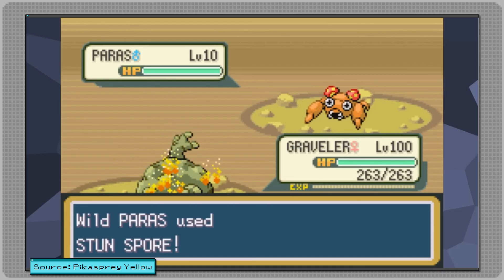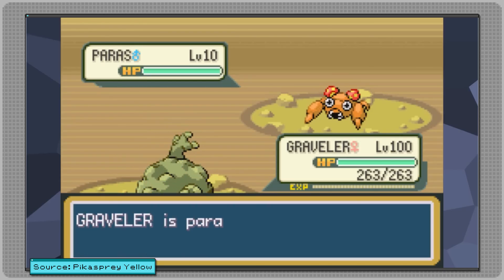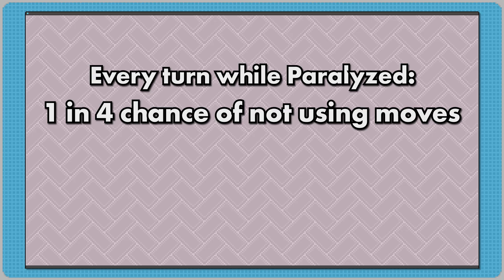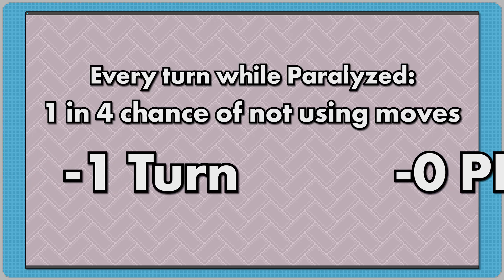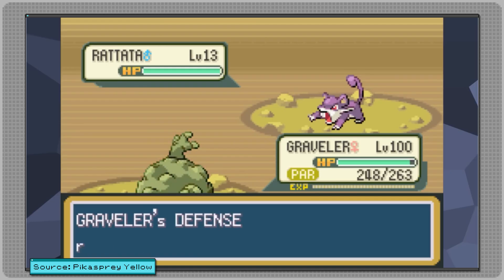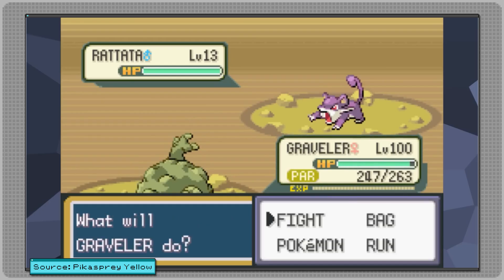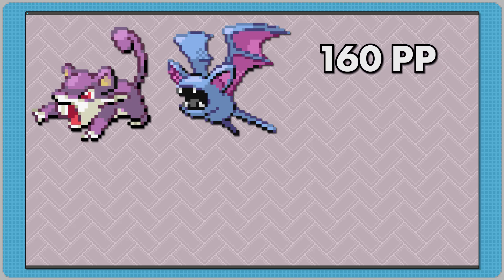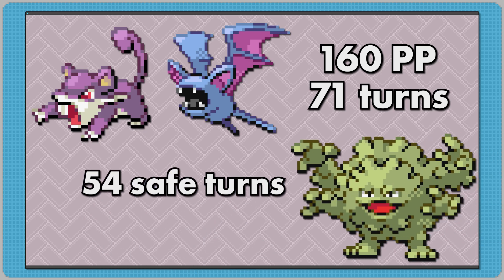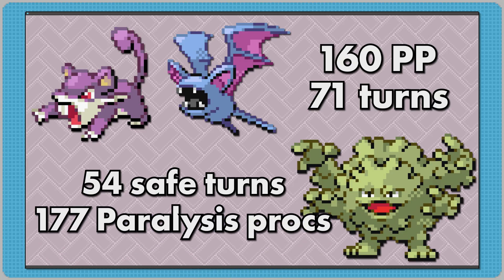If you encounter a wild Paras, you can get Graveler hit with Stun Spore, stunning it. Every turn you take while you're paralyzed, you have a 1 in 4 chance of being unable to use any of your moves. When this happens, you basically lose your turn and don't lose any PP. The goal is to proc paralysis enough times that the two Pokémon of the Rocket Grunt run out of PP, are forced to use Struggle, and knock themselves out with recoil damage. Given that the enemy Pokémon have a total of 160 PP and will take possibly 71 turns to knock themselves out with Struggle, and Graveler has 54 safe turns from status moves, paralysis will have to activate 177 times in order to defeat this grunt and move on with the rest of the game.